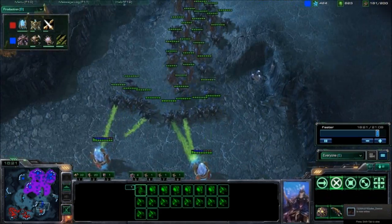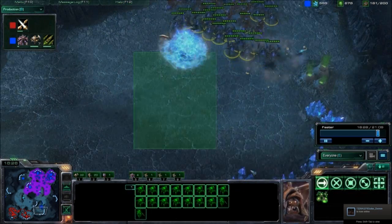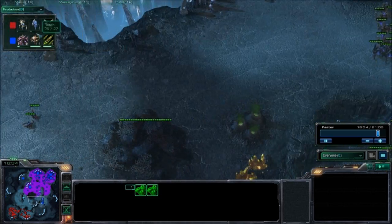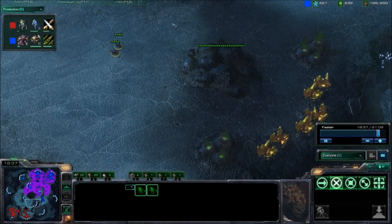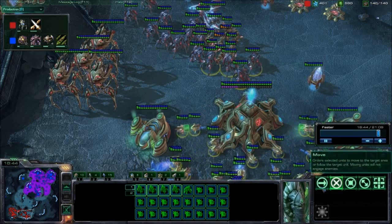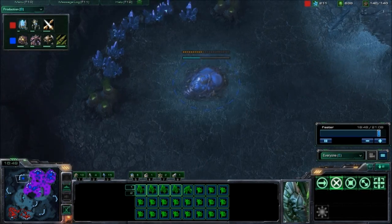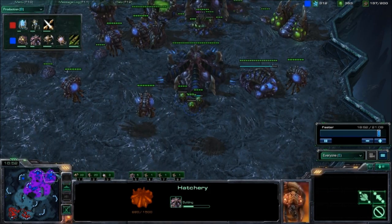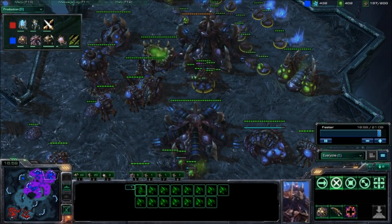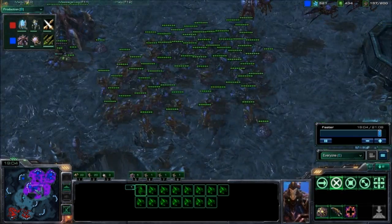Something is going to happen. He is going to come in and spot this second expansion and just force the cancel on the Nexus, so that definitely won't go down. He obviously knows that this high-yield is not going up either. Yuenbeck definitely knows he's in the lead here. He does have way too many bases — he is now getting his fifth base. Definitely in a very predominant lead. Getting those Corruptors out for those Colossus.